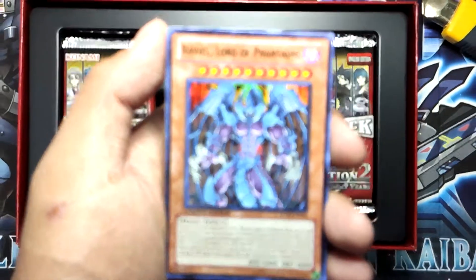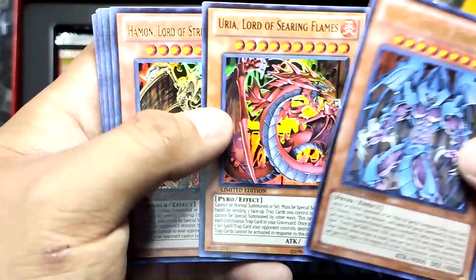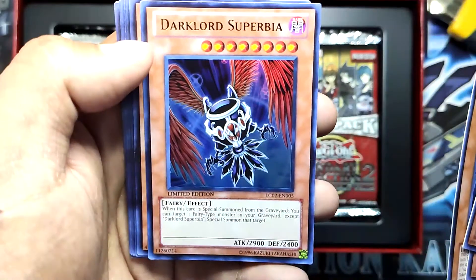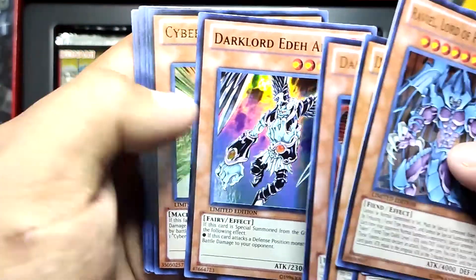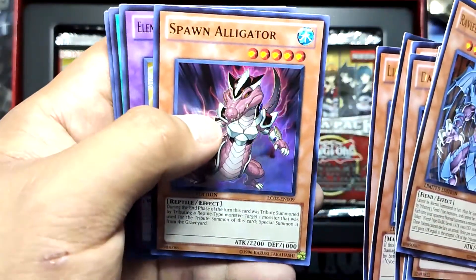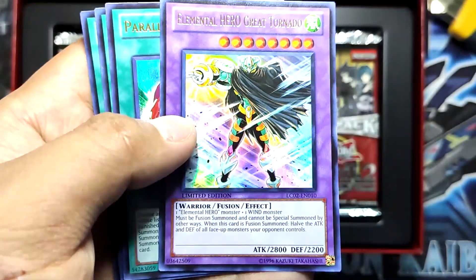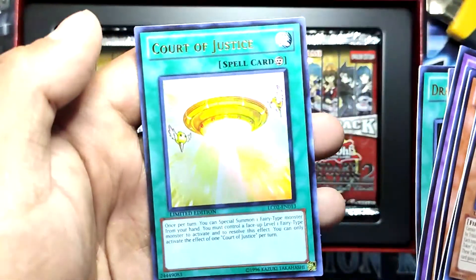We have Gravia Lord of Phantasms, Uria Lord of Searing Flames, Hamon Lord of Striking Thunder, Dark Lord Asmodeus, Dark Lord Superbia, Dark Lord Edrei. Cyber Larva, Lion Alligator, Spawn Alligator, Elemental Hero Great Tornado — beautiful card! Parallel World Fusion, Court of Justice — nice.